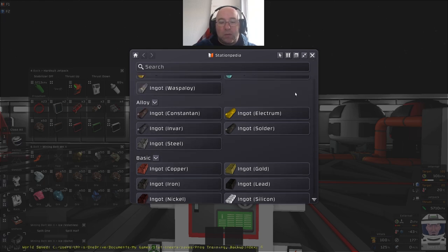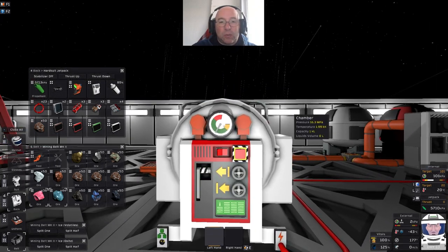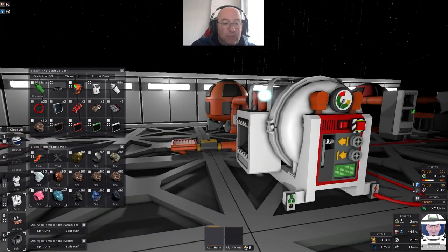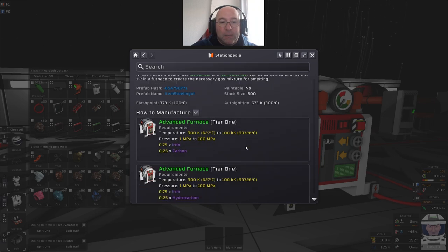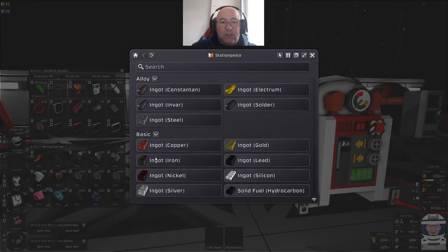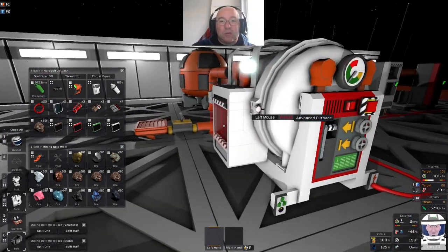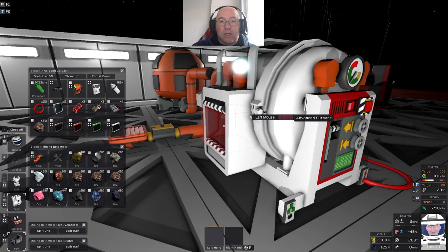That will work for all of these metals and a few of these alloys. For example, if I want to make steel, I don't need anything special - I've got the pressure and the temperature in there. Steel requires a temperature above 900K and a pressure between 1 MPa and 100 MPa. It's a broad range of pressure and temperature, and you find that for all of these ingots the ranges tend to be broad. So simply - throw some oxide in, throw some volatiles in, set it going and you've got a furnace.